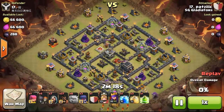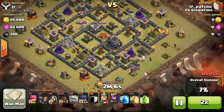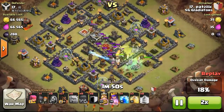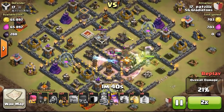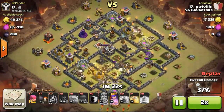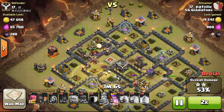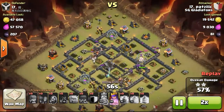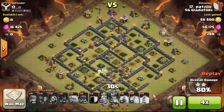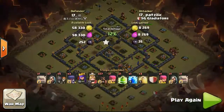The next 3 stars was done by Patalyzer, attacking from the bottom right using 27 hog riders. It's been a long time since I've seen hog riders in action — a lot of people stopped using them after giant bomb damage was increased and skeleton traps came out, which really hurt hog riders. But with such a precise path, dropping heal spells precisely, he cleared all defenses with just the X-Bow in the middle being taken out by one lone hog rider. The hogs then spread around to clean up the whole base. The archer queen is at full health, and the golem hasn't even exploded yet — a really awesome 3 stars by Patalyzer.